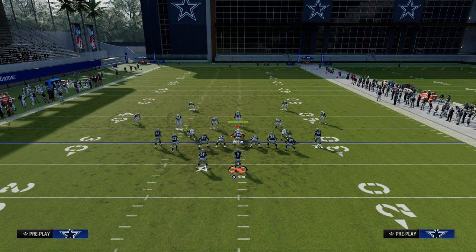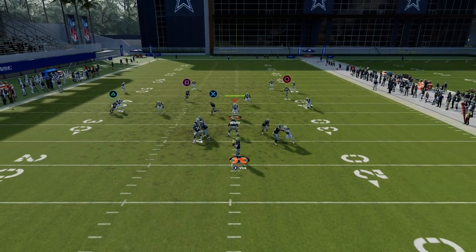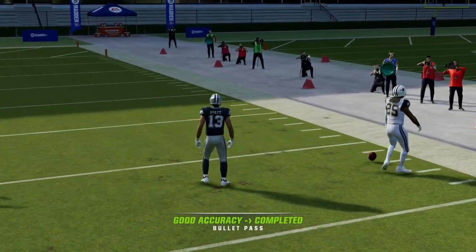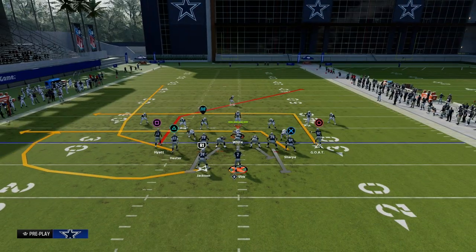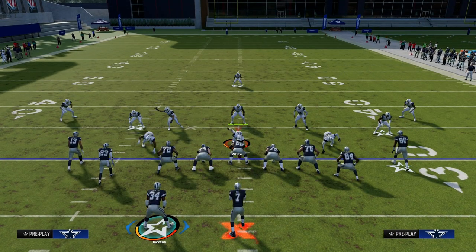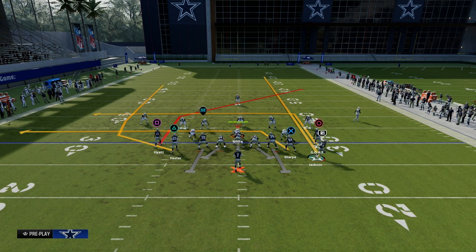If it's cover four and they do hard flat, what are you going to need to look for? If they hard flat out of really any zone coverage, you're looking for this deep post over the middle of the field, which does a really good job attacking those coverages. The best way to defend this is hard flat with a user over the top. If they start to do that, one of my favorite adjustments is to leave the play as is and motion the running back out on a streak.